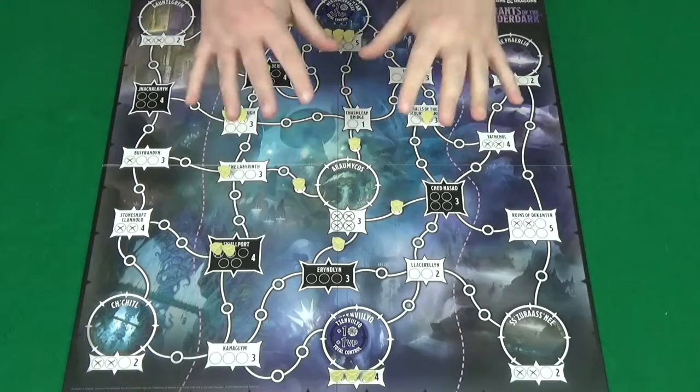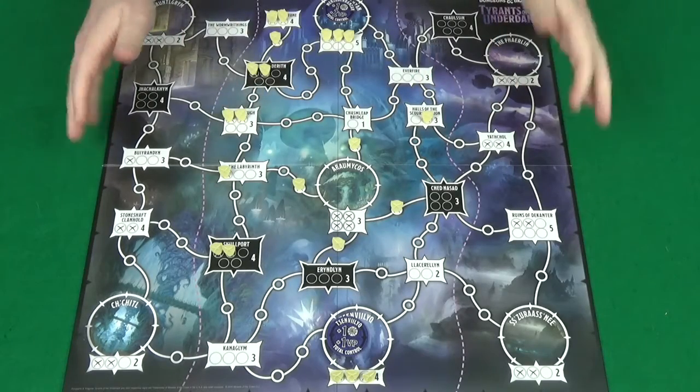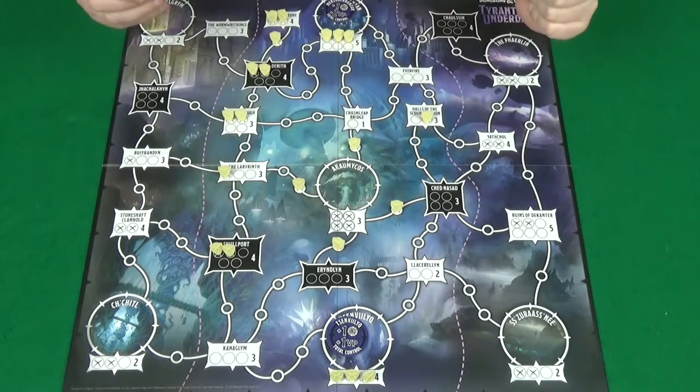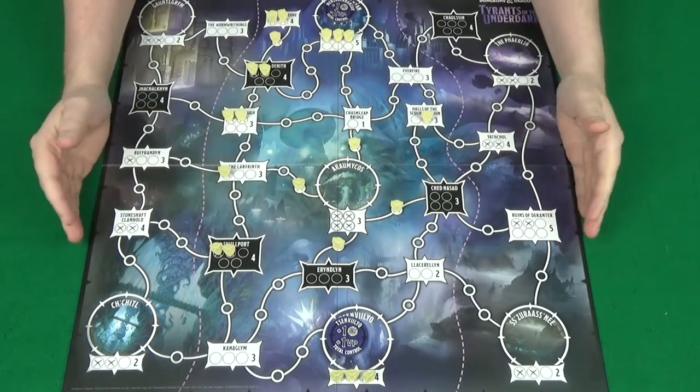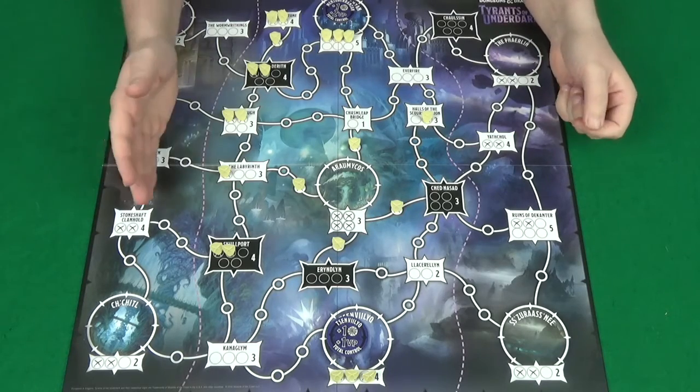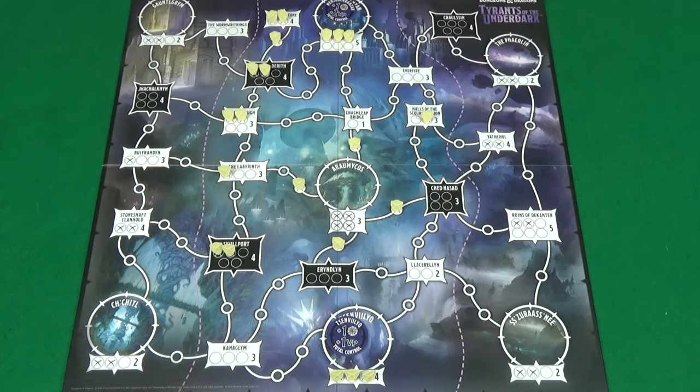Start setting up the game by placing the game board in the middle of the table. For a two player game you'll only use the centre section of the board, for a four player game you'll use all three sections, and for a three player game you'll choose one of the side sections to use.